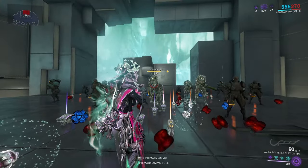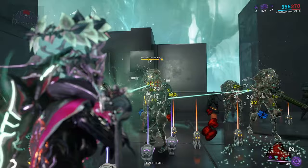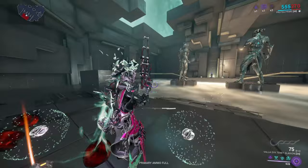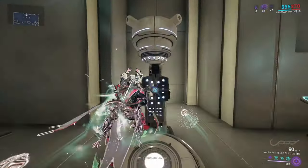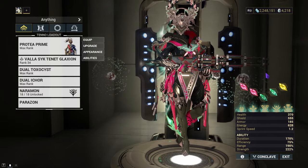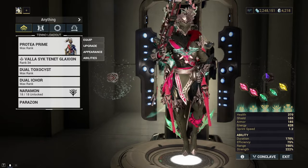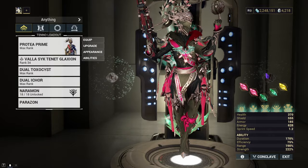With it being a Tenet weapon, you can acquire one of seven progenitors: cold, impact, heat, toxin, magnetic, electricity, and radiation. As you can see while I keep attacking these enemies, I chose radiation. I've made two builds for today. One involves using two Amprex Archon shards and/or a Hydroid to apply armor strip and kill through the enemy's armor, and the other one is for Corpus killing. You can also replace the Corpus build with a normal viral slash build using 100 Munitions.